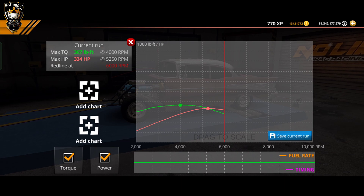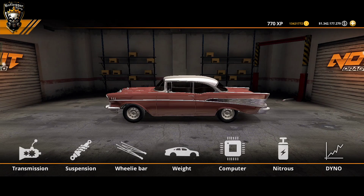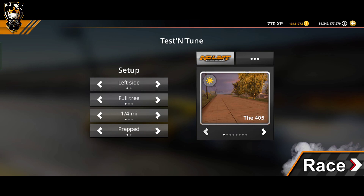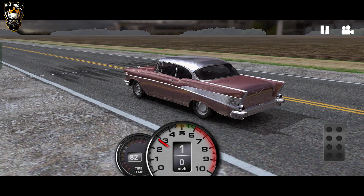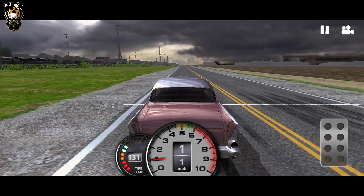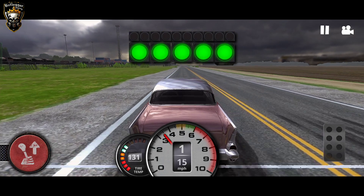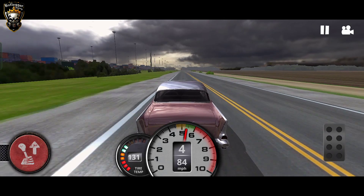All right, we got the 334 horsepower and 367 torque guys. Let's race this thing in the street — we're gonna find out how fast it is stock, original from factory. This is the stock 55 Chevy guys. It's kind of slow to drive, like a stock standard factory car.